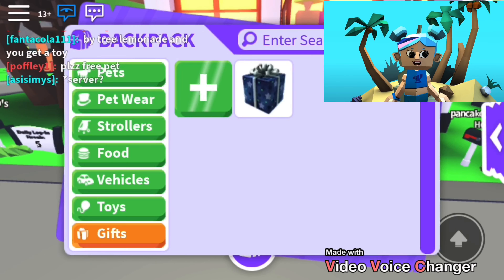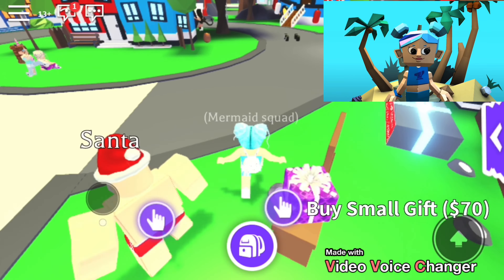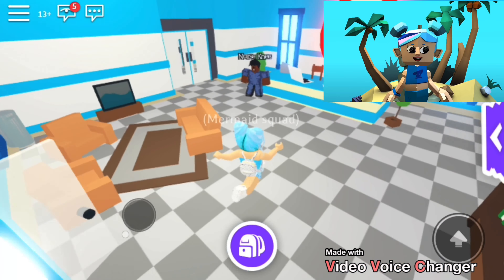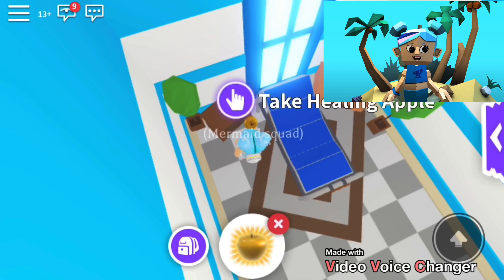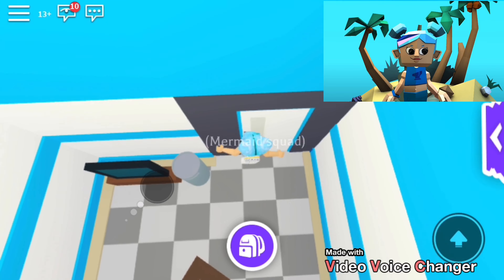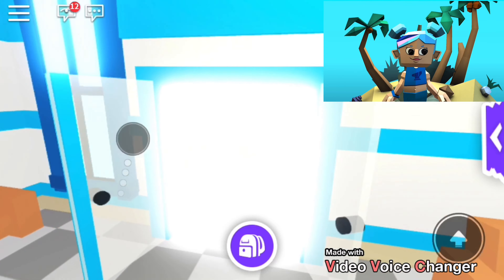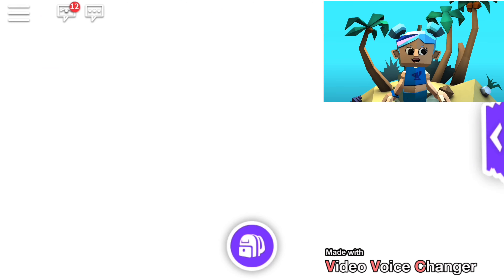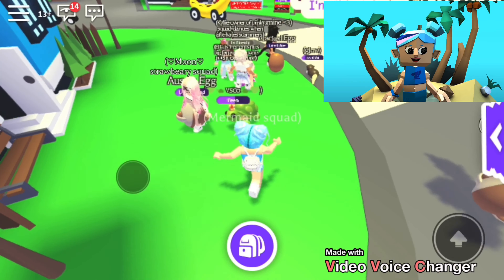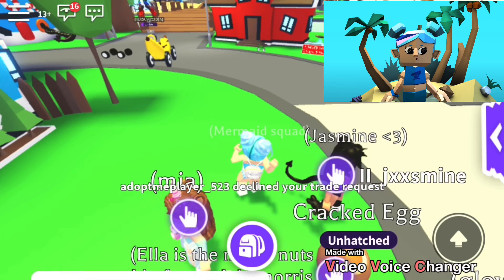Okay, I'm trading my golden apple now. I'm going to teleport to the gifts area because that's usually where most people trade. First I need to go get the golden apples from the hospital — just going to pick up quite a lot of them. I think that's good enough. Now let's see if I can get some good trades, though I don't think you're going to get anything great from golden apples.